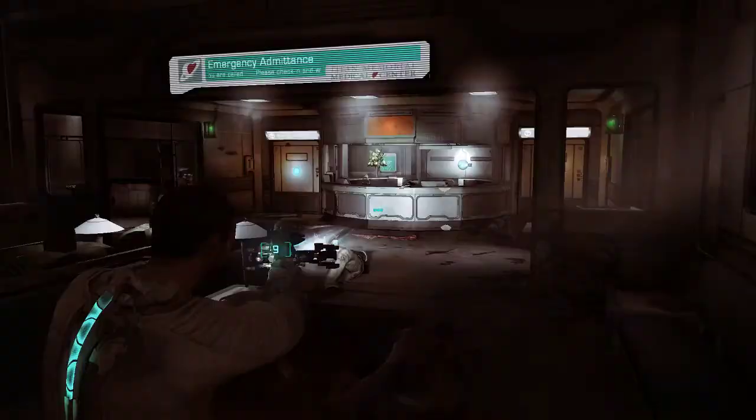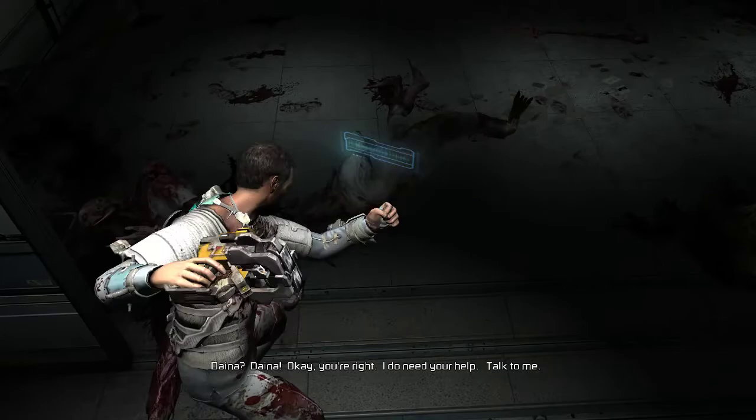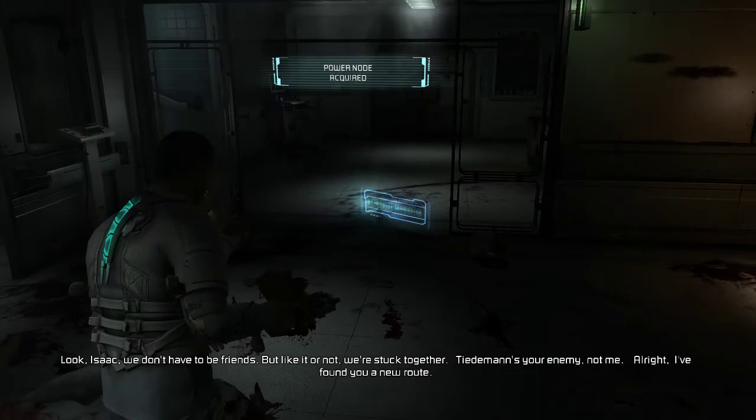All righty. Dana! Okay, you're right, I do need your help. Talk to me. 'Look Isaac, we don't have to be friends. But like it or not, we're stuck together. Tideman's your enemy, not me. I found you a new route.' Fine. So where the hell am I? How did another necromorph outbreak get started? 'You're on Titan Station, orbiting Saturn. As for the outbreak... Tideman's jamming my trivial.'